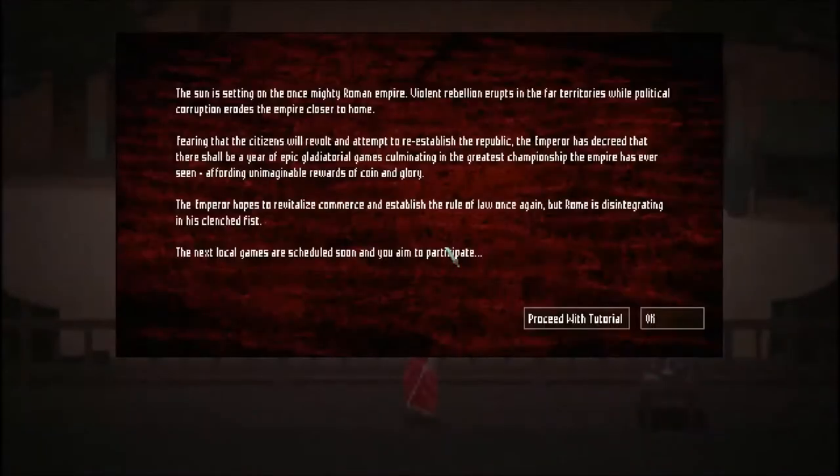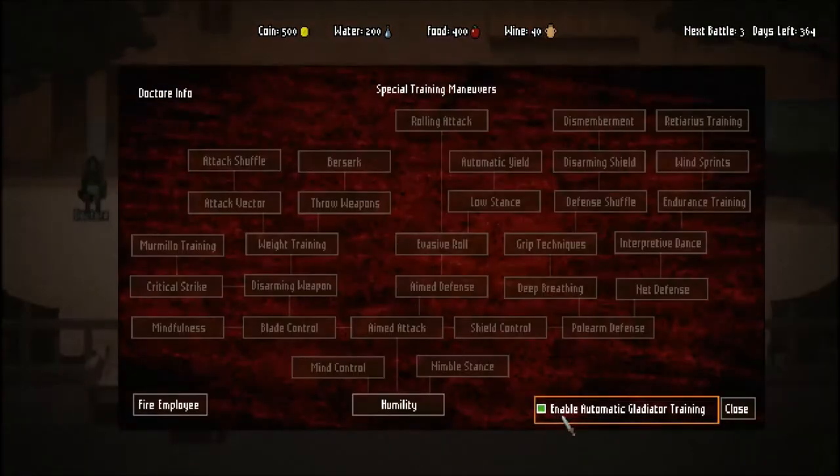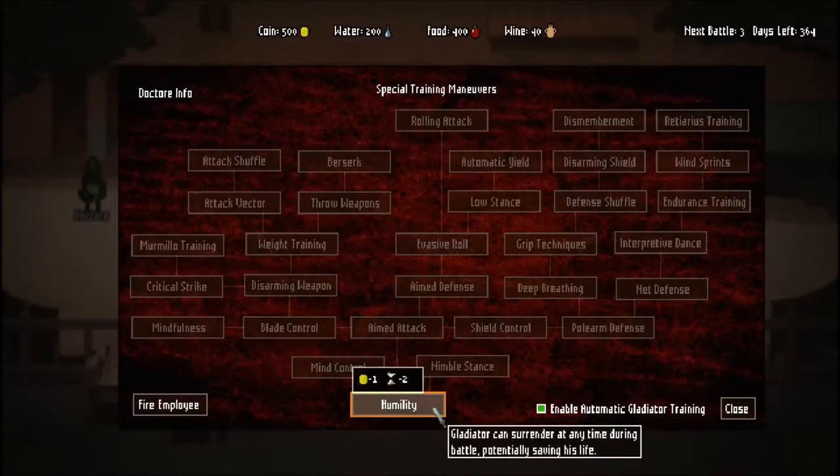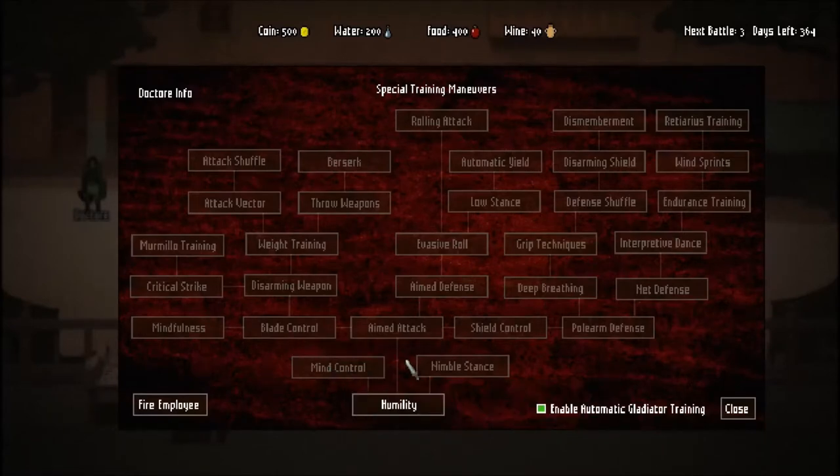I've been playing this in my own time and I'm pretty familiar with the game at this point. So the first thing we want to do is head right to the Doctory, enable auto-training so I don't have to sit there and click on stuff. And then we are going to want to immediately start researching Humility, followed by Mind Control. Mind Control will let us control the gladiators ourselves. This is really important because certain classes are really, really good in the hands of AI, and others are really bad in the hands of AI.